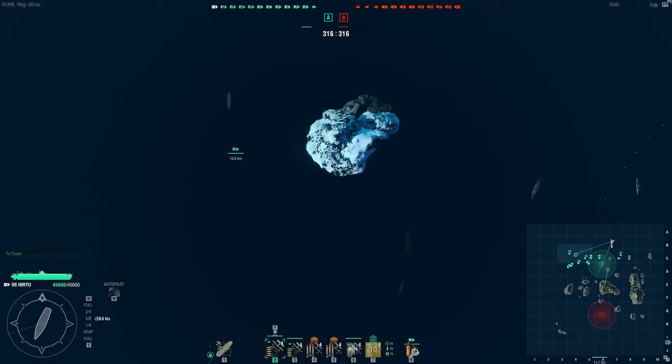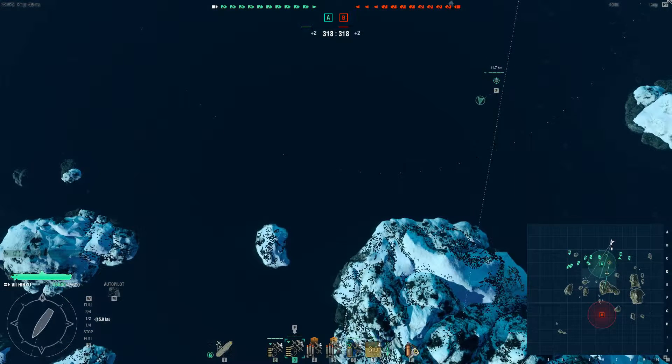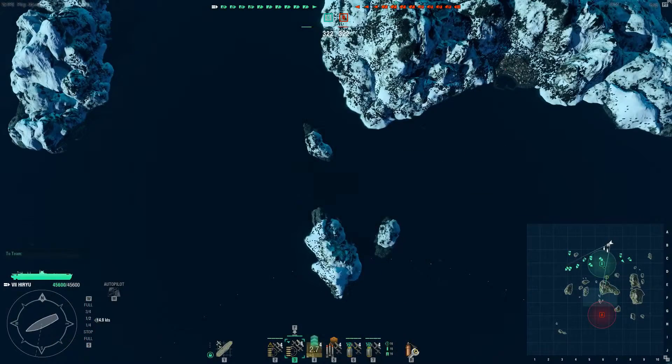It starts off a bit slow, as most carrier games I find tend to. Sending my fighters forward to scout in the centre. At first they don't really spot much, and of course while this is happening my bombers are just taking off. I'll just leave them circling my ship — basically it's as good a spot as any to loiter until I find a target to attack.